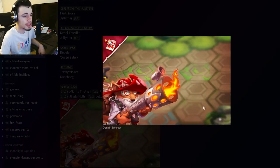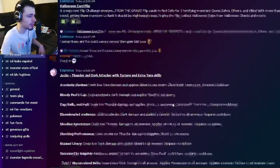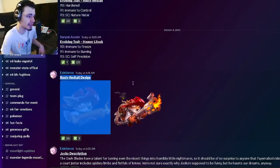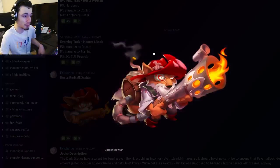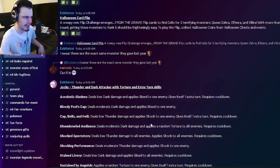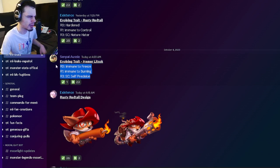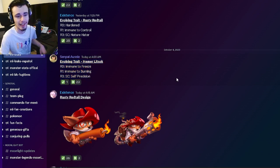Last but not least, we have an image for the bounty hunt. That is going to be it for this video. Let me know down in the comments what you guys are most excited for and what you guys think of Jocko, and also what you guys think of Rusty Redtail's design. Personally, I really love the design, but I do not like Jocko's moveset. And Hemer Litzort's trait is kind of bad as well. Let me know down in the comments what you guys think, and I'll see you guys in the next one.